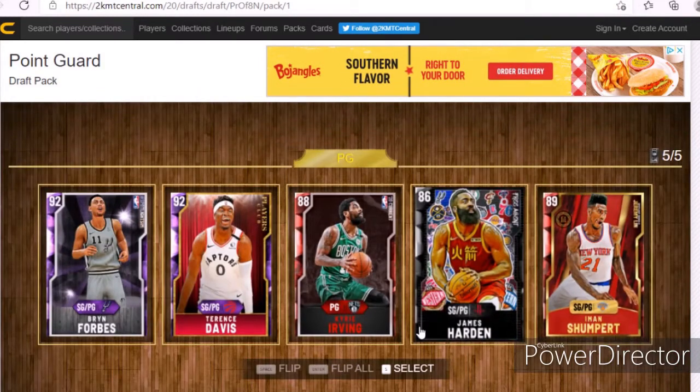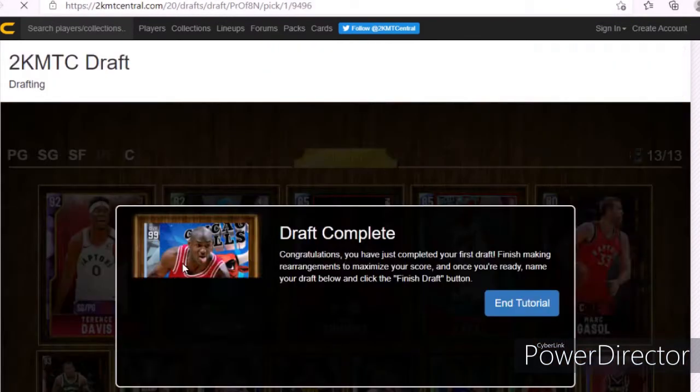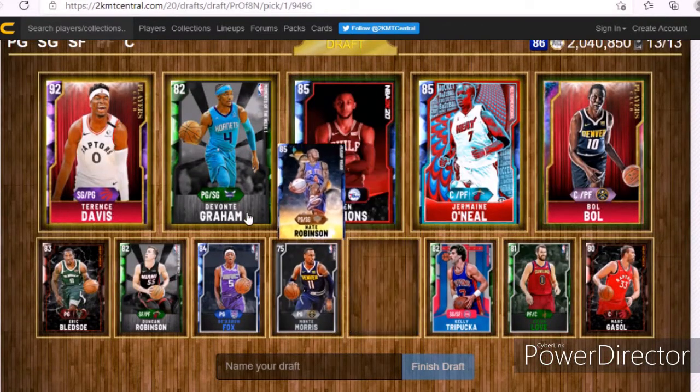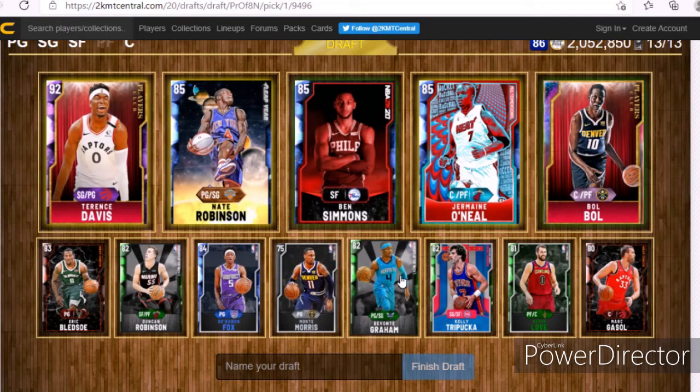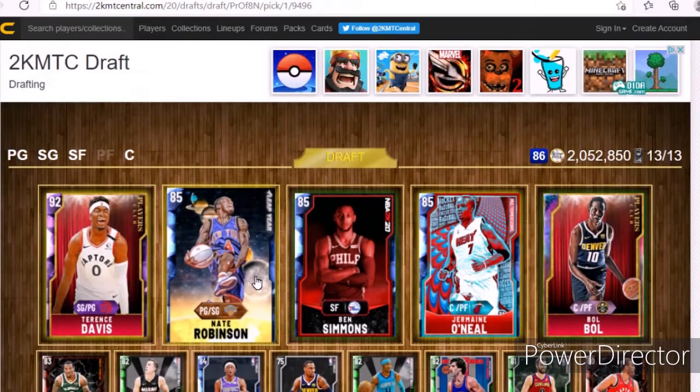In this pack I did not even get an opal. I got a Brent Forbes or a Terence Davis — I'm gonna pick Terence Davis. I'm going to move Nate Robinson up, and yeah, so I got an 86 overall.